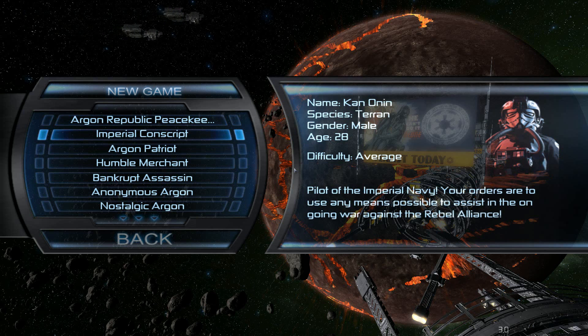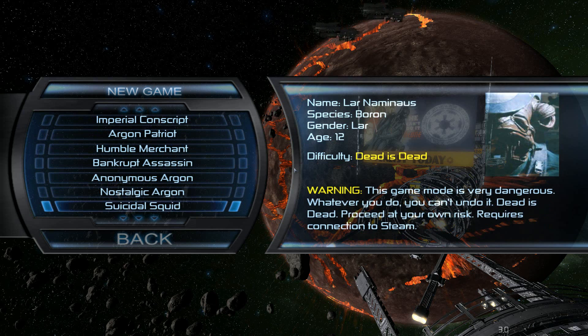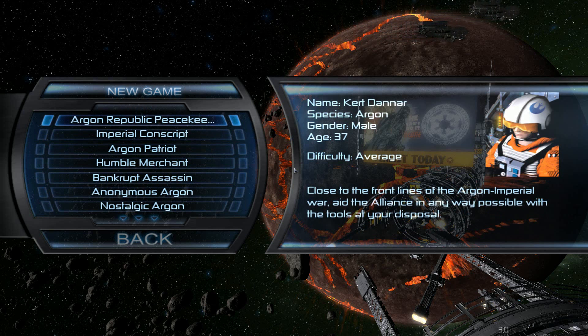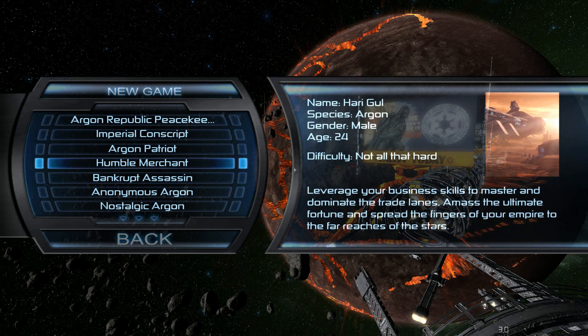Here we can choose what we shall be. You can be an assassin and begin in Slave 1 as your ship, or do hardcore mode where whenever you die you start all over. The most standard option has more of a story and you fly an E-Wing, but the E-Wing isn't the most efficient fighter — you have to upgrade it quite a bit. So what we're going to do is go for the Humble Merchant, which starts with two ships — one of them is actually the same model as the Millennium Falcon.